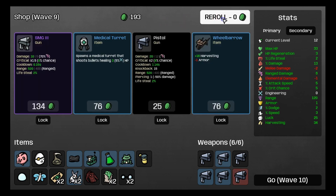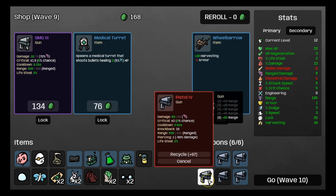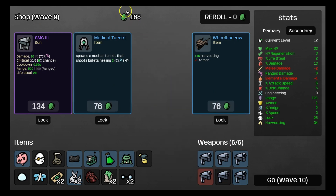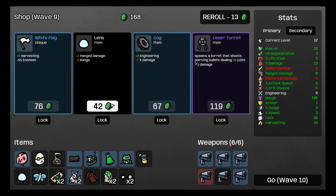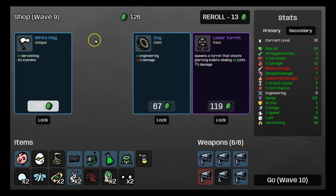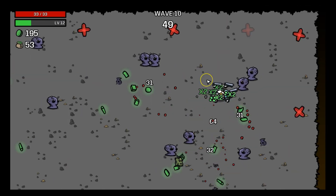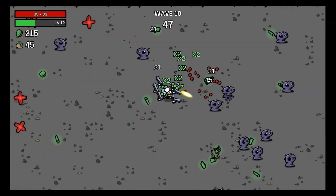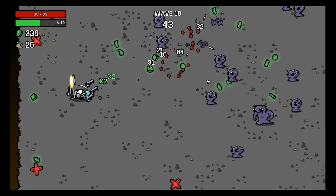Piggy bank — which I talked about earlier — and pistol 3. We don't need the SMG3 because we're not using it. But we do have a red one, which is the highest level. We're going to re-roll using our free reroll and take that. That's it, because we have the piggy bank now and we want to save up. We're just trying to get to wave 20 today.